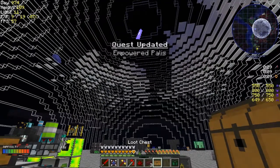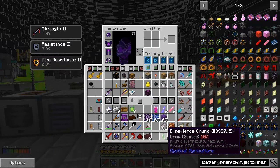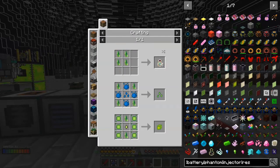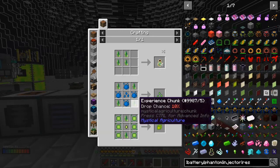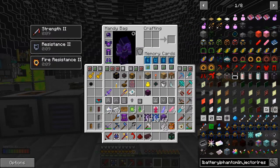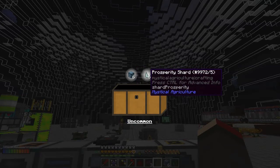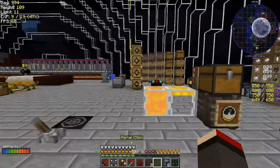Powered palis — yes, of course. Let's have a look at these loot chests. Experience chunks! That's actually a reasonably good reward for a change. With that one we can make an experience seed tier four, so that's actually a surprisingly good reward — and it's a 10% drop chance and I haven't got any yet, so that's a very good reward. And we got six chance cubes and a prosperity shard — six prosperity shards actually. Let's go sort those out.